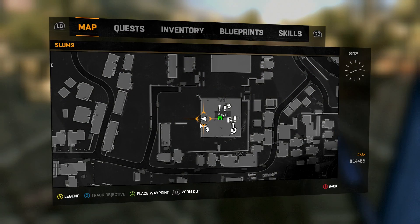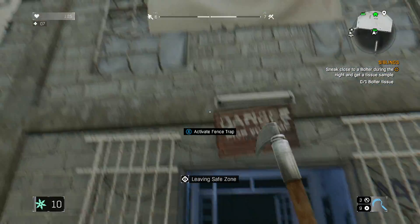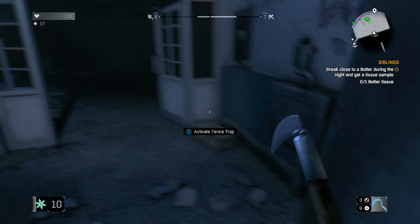I guess everyone knows where that is. You need to come here — right in front of the tower where you get in. I'll just show you right now. It's just right here. We've just got this big 'please help us' sign.